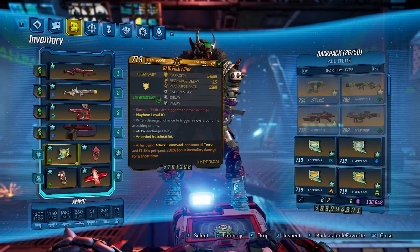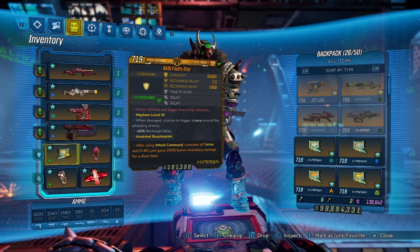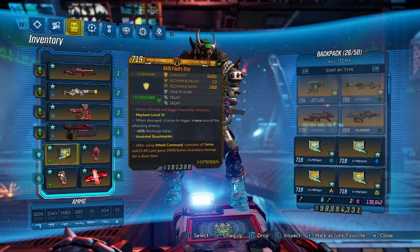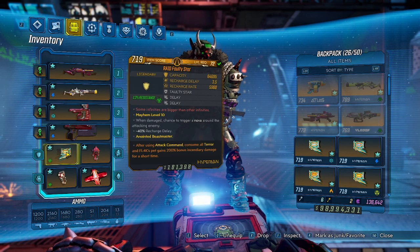One of the biggest components of this, other than the Face Puncher, is our shield. We're going to be using the 'after using attack command, consume all terror, and Flak's pet gains 200% incendiary damage for a short time' anoint. So basically we're going to throw Gamma Burst out, stack up our terror, use the Execute and debuff, and then use the attack command to get a bunch of extra incendiary damage.